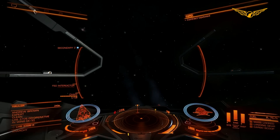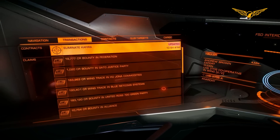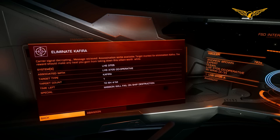And what this has done is, if we look over again into the transactions, we can see that the Eliminate Kafira mission has been updated. We'll go in there and you'll see that the systems section has actually been updated with the system that they are in. In this case, it means that they are actually in this system.